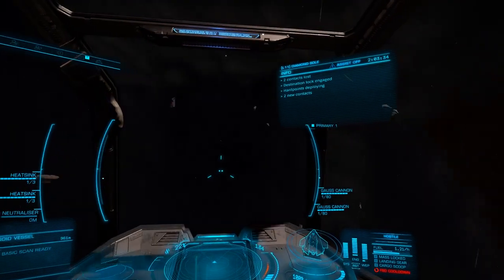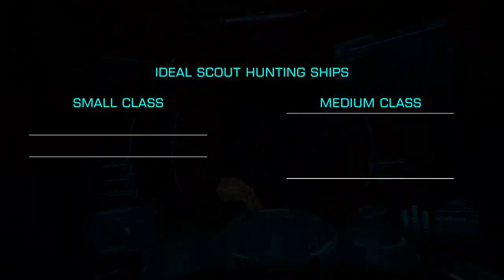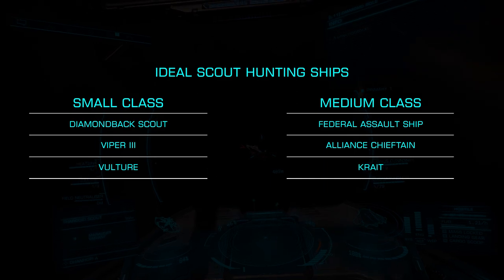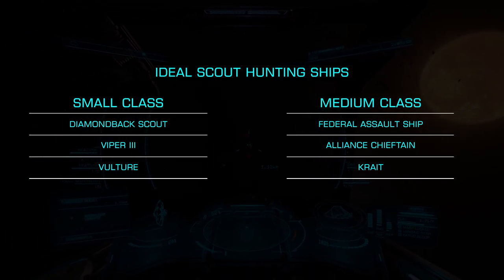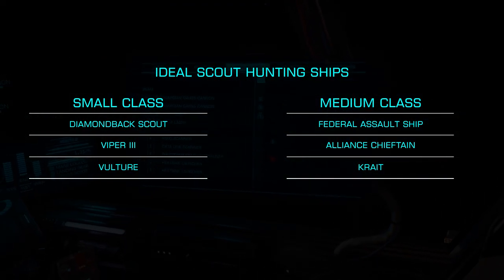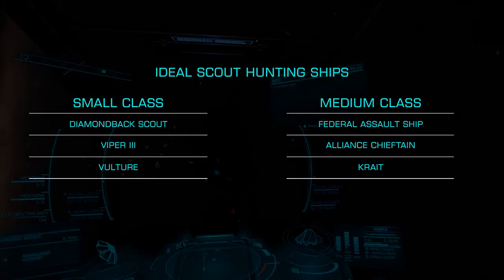Let's take a look at how to outfit, find, and destroy these smaller Thargoid vessels, starting with appropriate ships and builds. While you don't need a large class combat ship, you will want something with a great deal of hull, ideally engineered. I greatly prefer small or medium class ships as you'll want something rather maneuverable, since the scouts are rather fast and agile. I've used the Chieftain, Federal Assault Ship, Viper Mark III, and Imperial Eagle. My personal favorite is the Diamondback Scout, which gives a great mix of maneuverability and armor in a small package with very low cost.